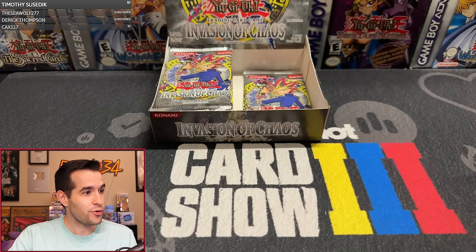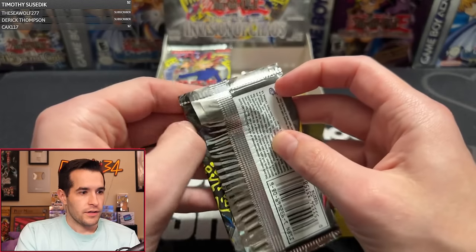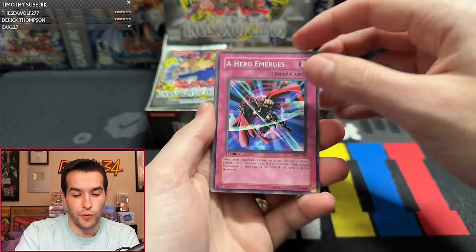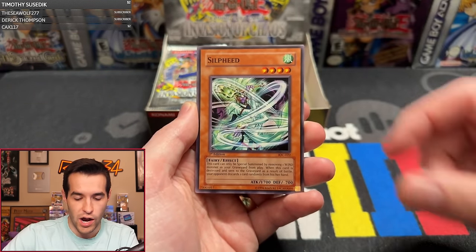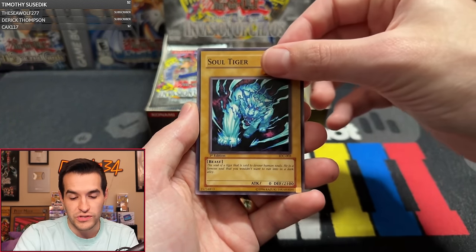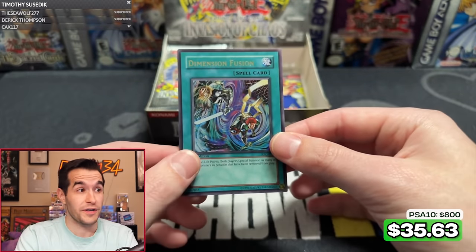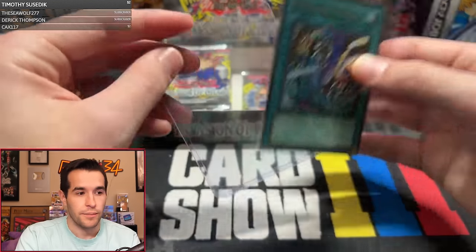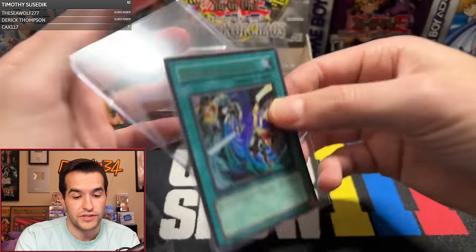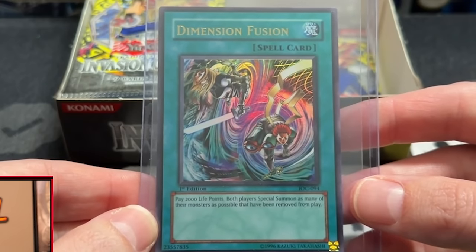Pack eleven: A Hero Emerges, Death Kangaroo, Prickle Fairy, Rocky Balboa, Sylphide, Hands Baron, Molten Zombie, Soul Tigray, and a Dimension Fusion! That's pretty good — already two Ultras. Does that mean we're going to get three maybe? Dimension Fusion is a really solid one. I pulled this in my box as well but I also got a BLS. The centering is actually good on this — maybe I could get a 10. That's our best pull out of IOC so far for sure.